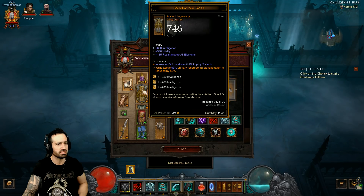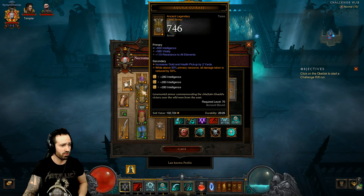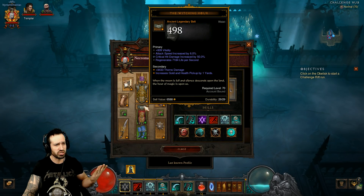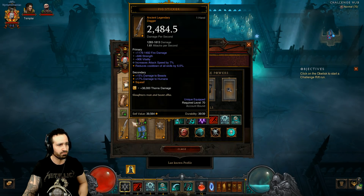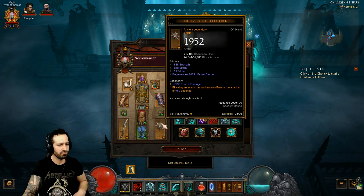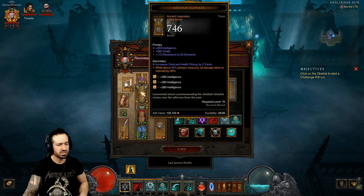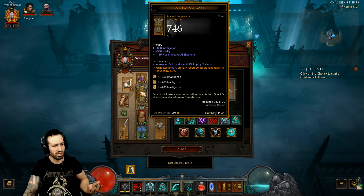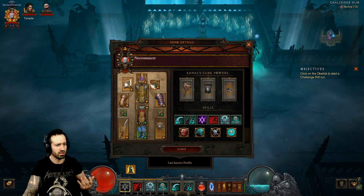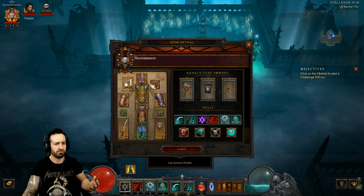There aren't really any special items worth mentioning — it's all pretty standard stuff. The Killer Caress, which while above 93% resource reduces our damage taken by 50%, with the Witching Hour is definitely a great belt for some damage increase. Pig Sticker — nothing special. Freeze of Deflection: blocking gives us a chance to freeze the attacker for 0.9 seconds. Lyrce's Crown increases the effectiveness of the gem socketed in there by 99%. Nothing here is really going to increase skeletal mage damage significantly.